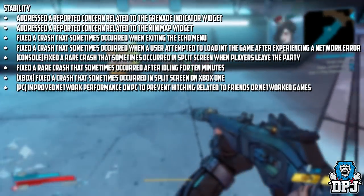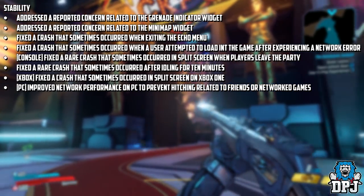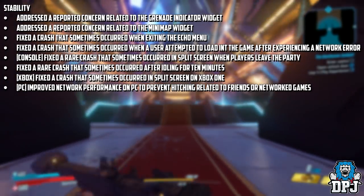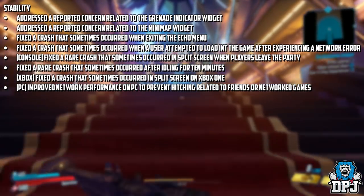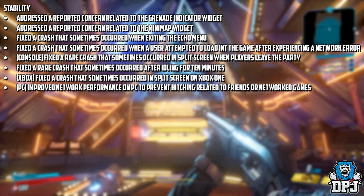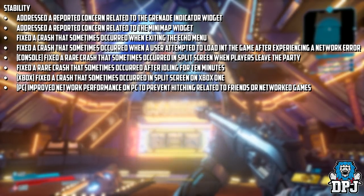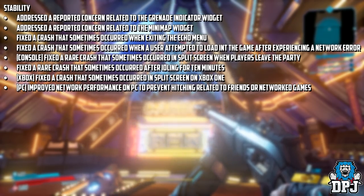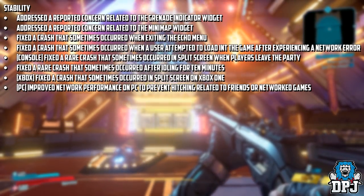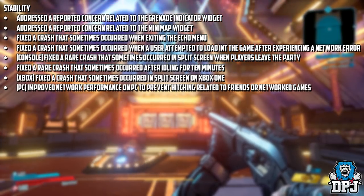Stability fixes: addressed a reported concern related to the grenade indicator widget, addressed a reported concern related to the minimap widget, fixed a crash that sometimes occurred when exiting the Echo menu, fixed a crash that sometimes occurred when a user attempted to load into a game after experiencing a network error. Console only: fixed a rare crash that sometimes occurred in split screen when players leave the party, fixed a rare crash that sometimes occurred after idling for 10 minutes. Xbox only: fixed a crash that sometimes occurred in split screen on Xbox One.